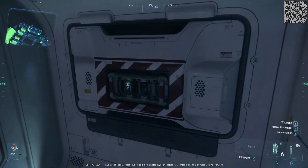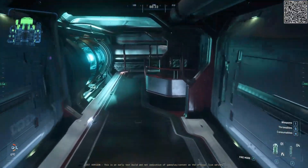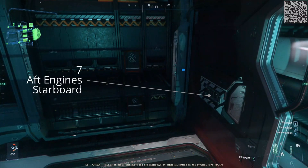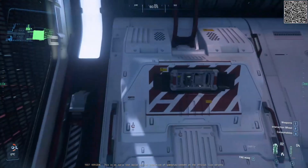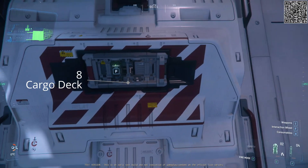There is one there, and then there's one each in the crew bunks area, and then another on the opposite side of the ship in the turret control area. Then way to the aft of the ship on the upper deck where those main ship components are, there's a fuse box on the port side and another on the starboard side at the very rear of the ship.